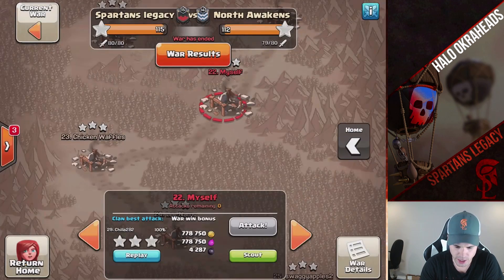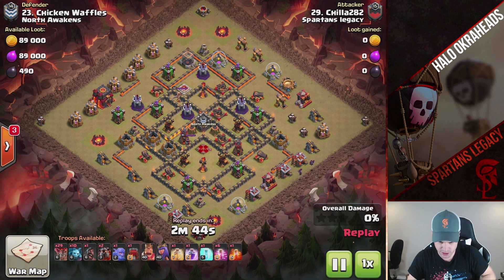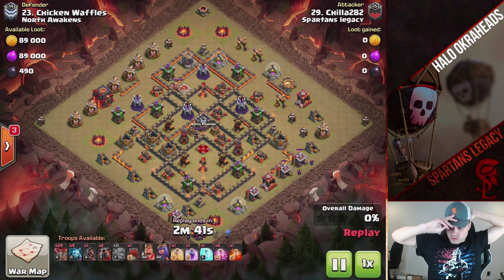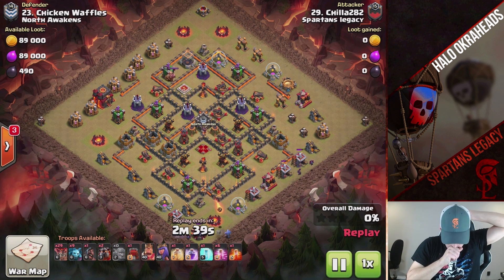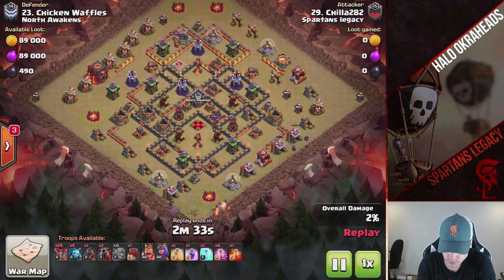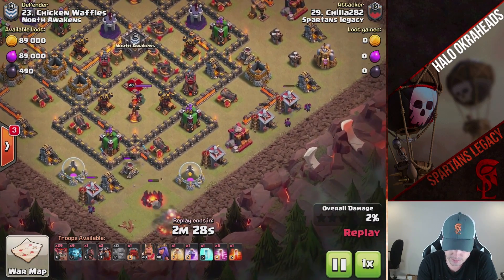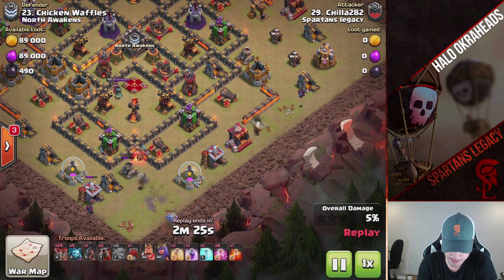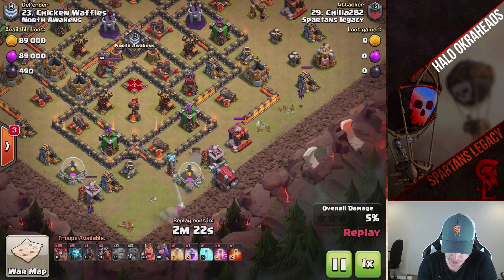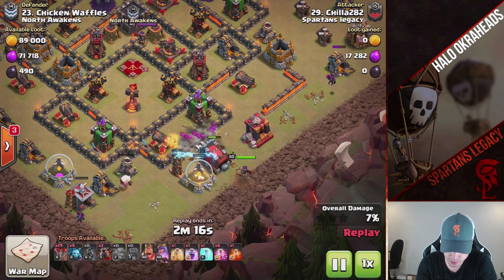Nice hit, Brady. Another sort of the same sort of strategy — a small kill squad. My throat, man — every time I swallow it's like excruciating pain. Really pissing me off. There goes the ram, tanking for the queen. Man, the ram is so beautiful. He's going to freeze up, trying to keep that ram just alive a little bit longer so he gets that other break.